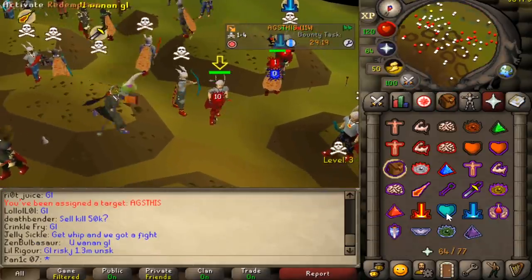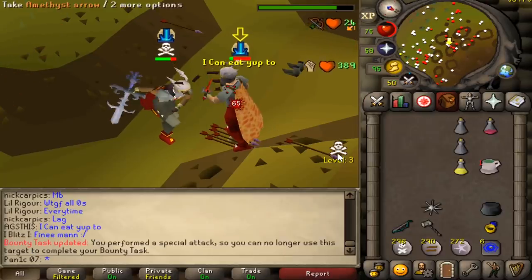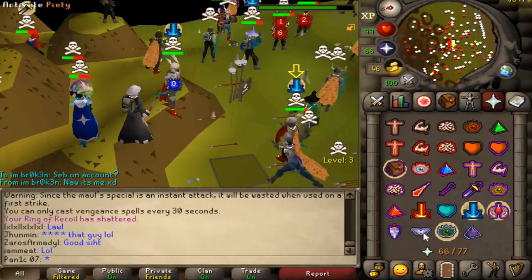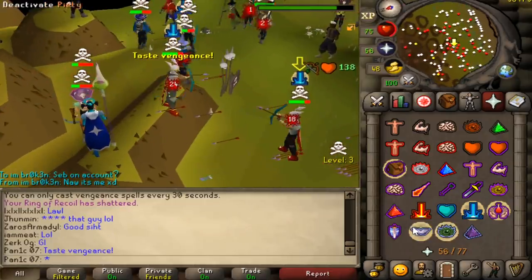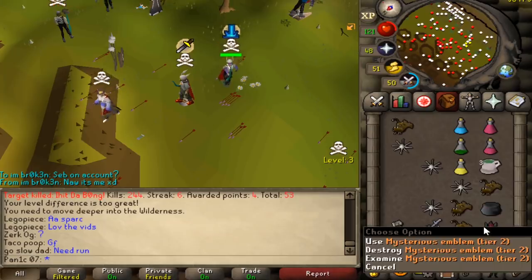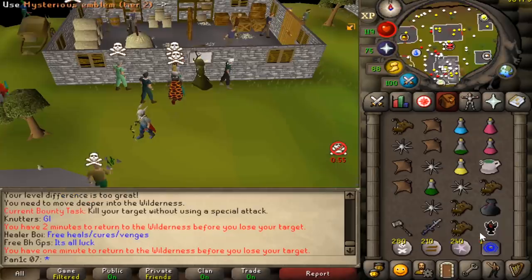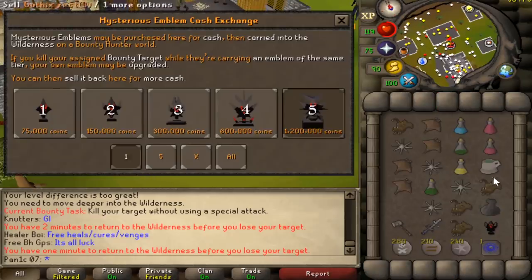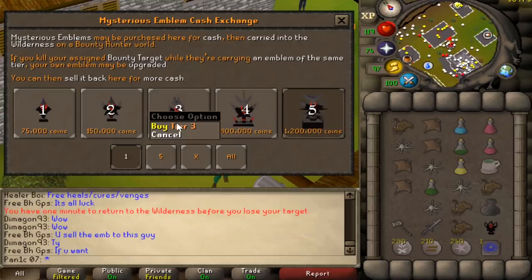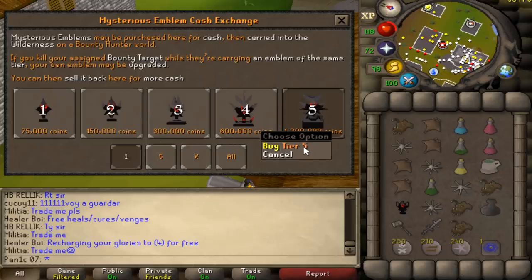Good fight — all right, so we got a kill. Nice, this actually tiers up like normal. Loot is 651k, not bad. Let me check how much this tier 2 is actually worth. So there are only five tiers and the tier 5s are worth 1.5 mil. I'll hold this tier 2 so I can get it to tier 5 — I just need three more kills and that's one mil profit, which is very good.